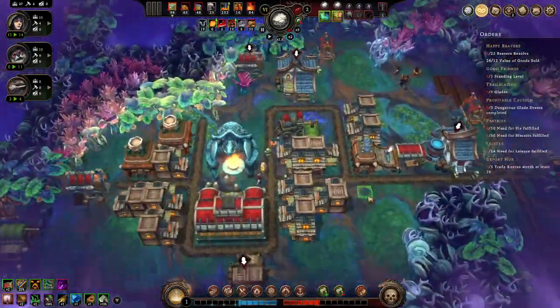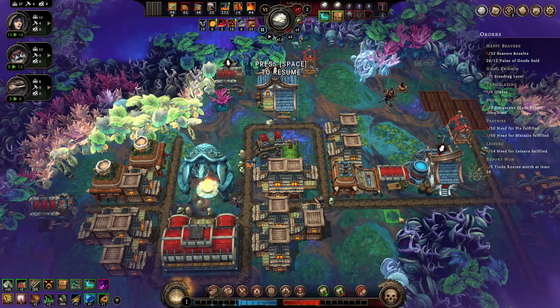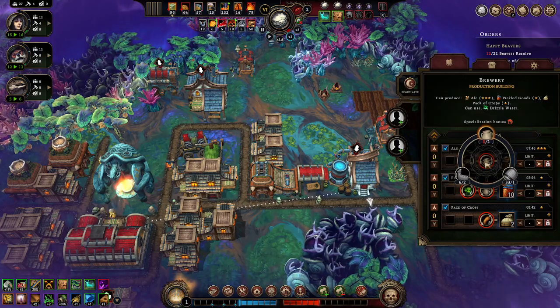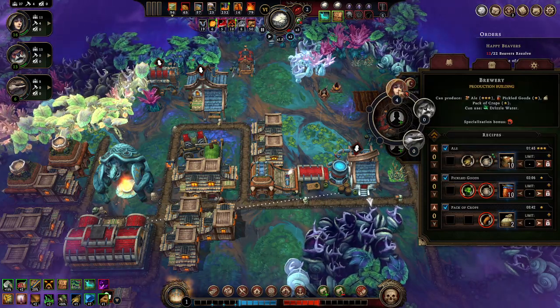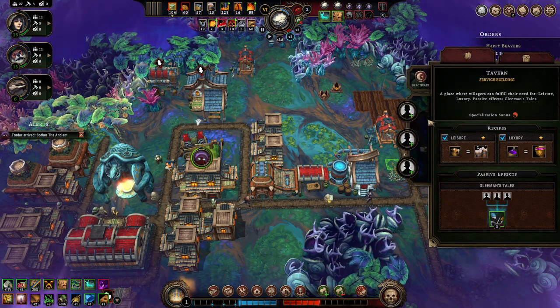What do we have? Woodcutter glade. I'm going to pick that one - I think I understood it. I knew that barrel perk would be helpful. Make me some ale. Then I'll get the leisure need done.